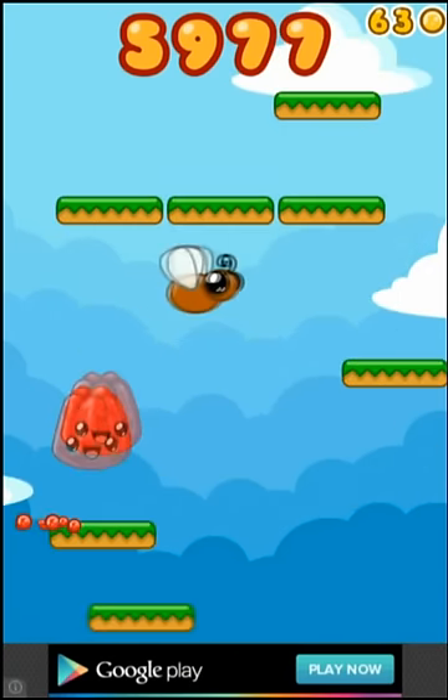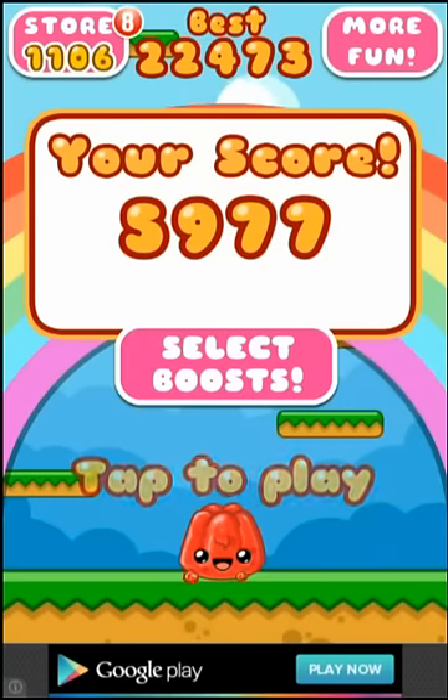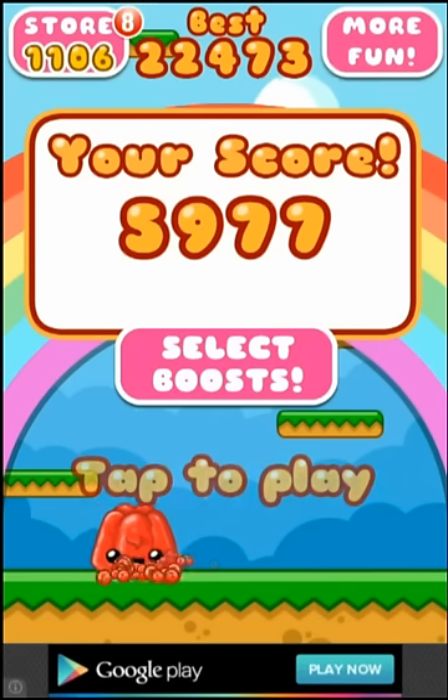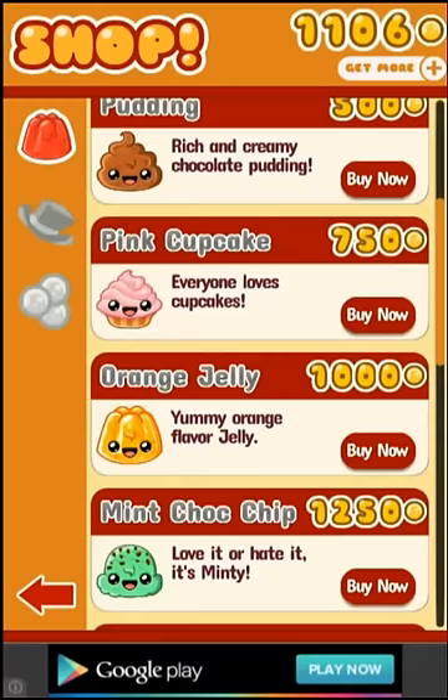And that's one of those bugs I mentioned that you'd want to avoid — they will kill you. The game has boosts, as you can see there. I've got a score on the top left-hand corner, and with that score of coins, you can purchase various things.